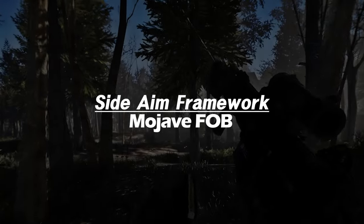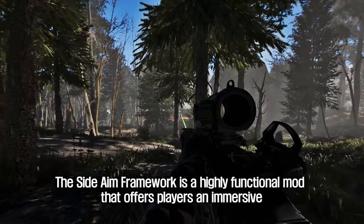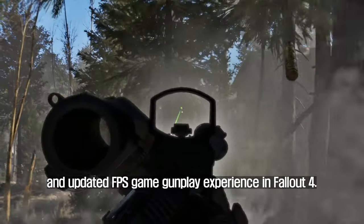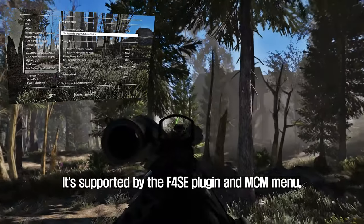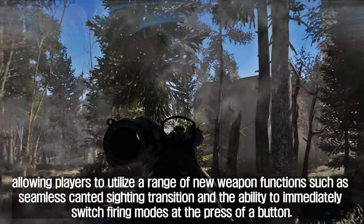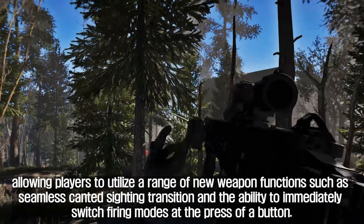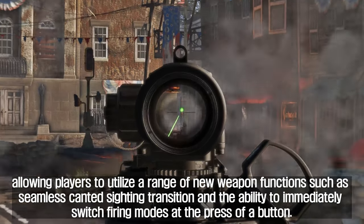The second mod I will introduce to you is the Side Aim Framework. The Side Aim Framework is a highly functional mod that offers players an immersive and updated FPS game gunplay experience in Fallout 4. It's supported by the F4SC plugin and MCM menu, allowing players to utilize a range of new weapon functions such as seamless canted sighting transition and the ability to immediately switch firing modes at the press of a button.